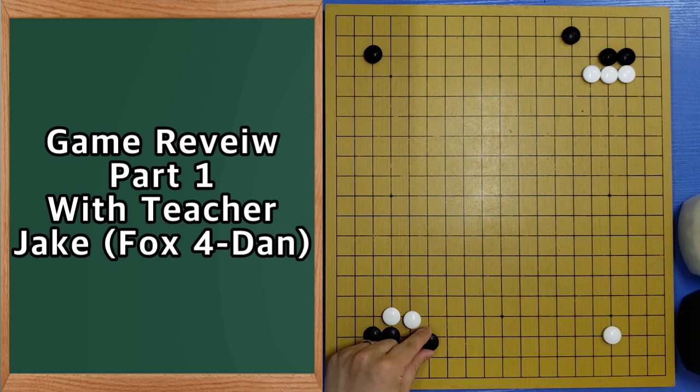If white goes here — like this — that means black needs to think whether black wants to give the lower side or not. Here, here. White may choose this side. Now in case black just jumps here — of course this is possible — then push and cut doesn't work right now. And they become into the 3-3, like that kind of joseki.